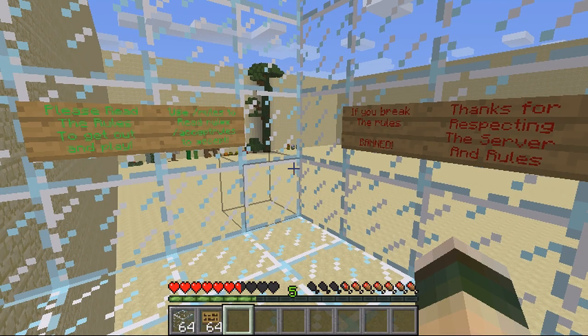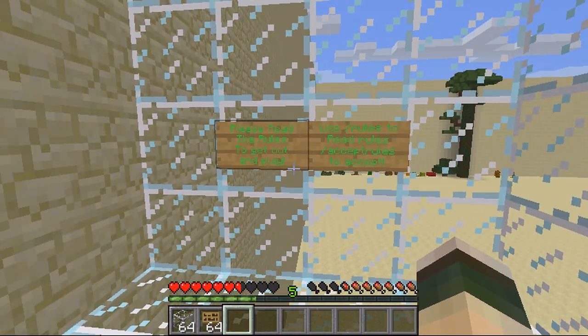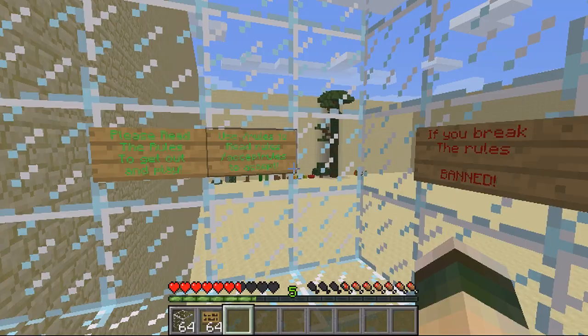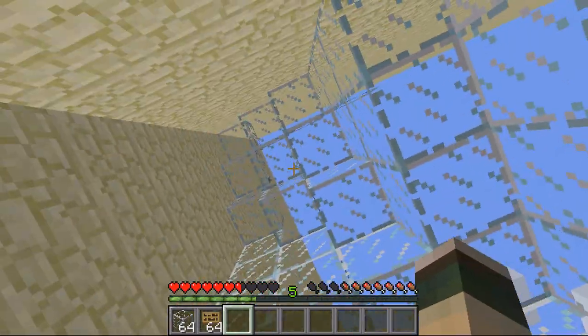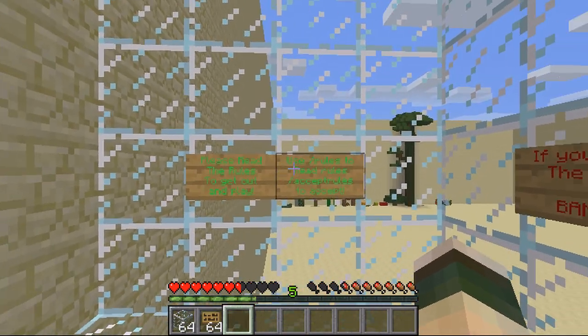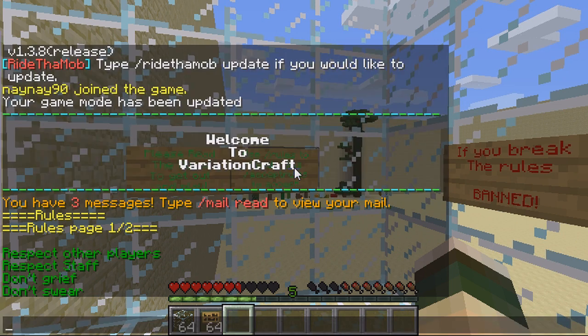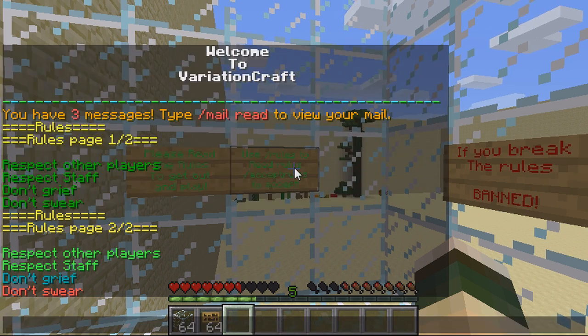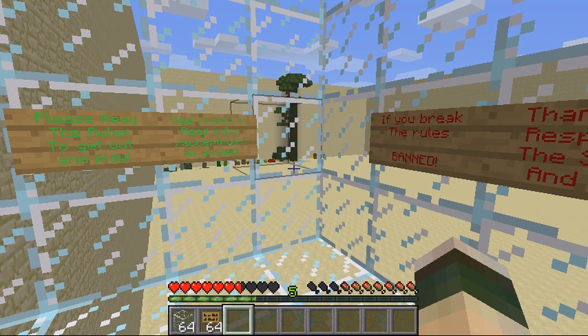This video is on the plugin Accept Rules. Basically what this plugin does is stop players from being able to do anything until they've read the rules and accepted them. They'll be teleported into a little area that you define — as you can see I've surrounded mine in glass and put a few messages here. They type in slash rules and get a list of the rules, can view the different pages, and then once they've viewed them they type in slash accept rules. You can't type accept rules until you've actually viewed the rules.